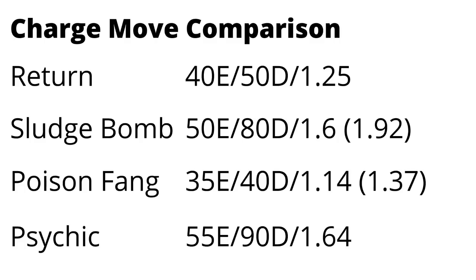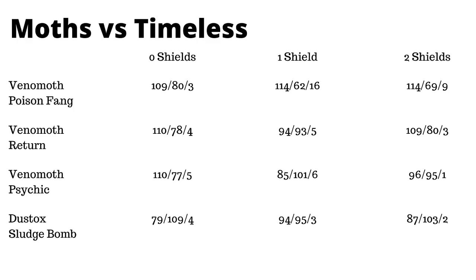If you can land that defense debuff, that's really amazing — it's going to lead to those Confusions doing a ton of damage. When we compare the moths versus the entire available Pokémon list, in zero shields all the moths perform roughly the same with no dramatic difference. Psychic has the least losses, but Dustox has quite a few losses, because even though it has Sludge Bomb — the most energy efficient and probably hardest-hitting move — its way lower attack stat makes it not that great of a closer.